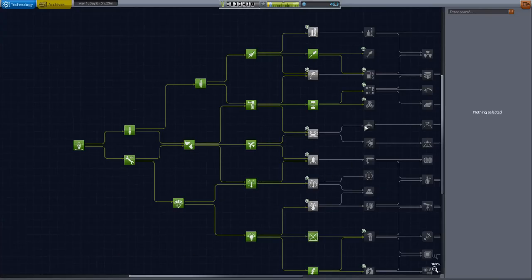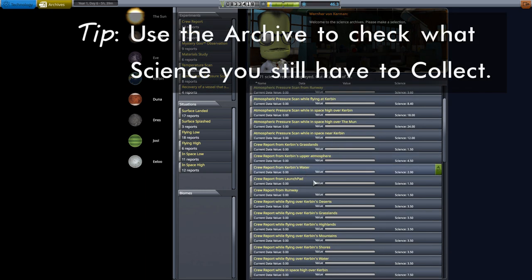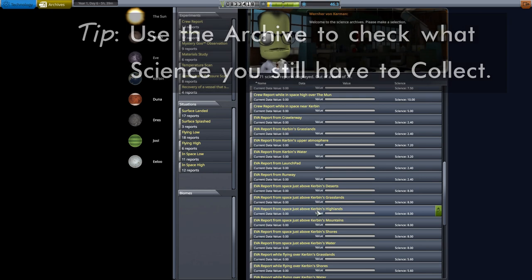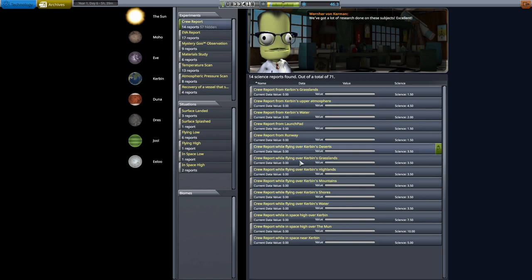Let's go into research and development. I'm not going to unlock new tech, but I want to look at a tab that's easy to miss up at the top left: the archives tab. This is a really useful tab showing all the science you've collected thus far. It's a reasonable amount even though we're still fairly early in the game, and it's nicely organized by experiment type - crew reports, situations like surface land, surface splash, and so on.